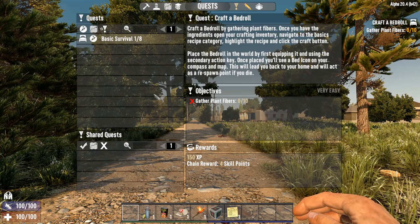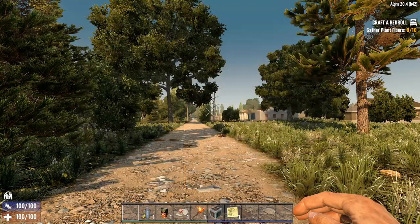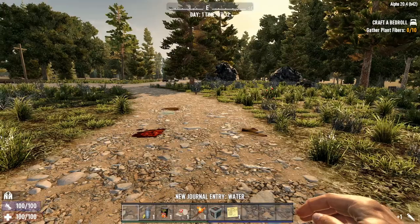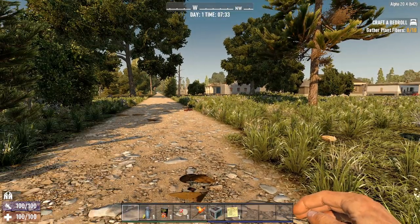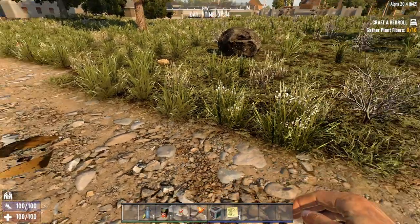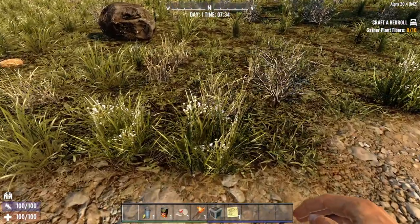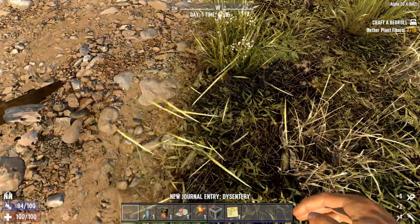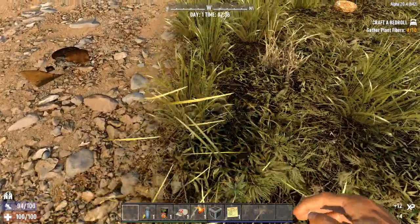Let's get to crafting. In order to get plant fibre, unless you are in the desert, snow, or wasteland, plant fibre is pretty much everywhere. You see all this grass? That's plant fibre. What you do is walk up to a tuft of grass, punch it and you've collected some. Go ahead and collect a few.